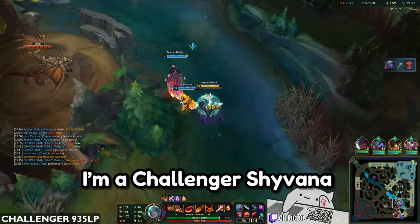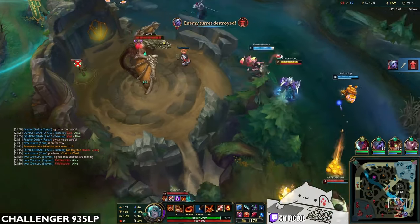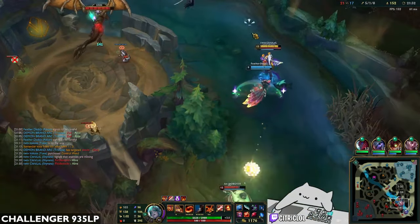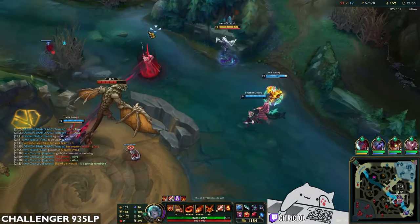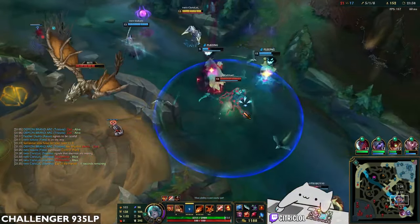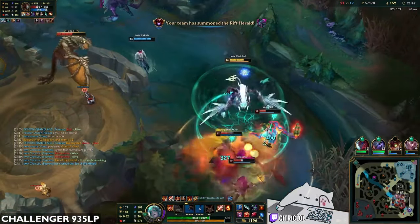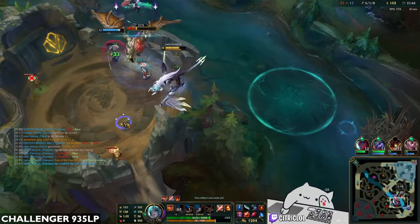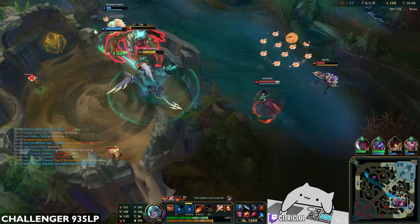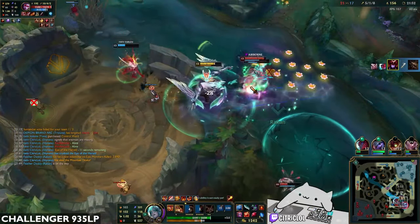Yo, Citric here. I'm a Challenger Shyvana main here to show you how I play the champion. Commonly, Shyvana players only either go AD or AP, but I like to push her flexibility to fill the gaps of the team comp. In this video, we'll be covering both AD and AP and a newer AP Bruiser playstyle. Although this champion does have glaring weaknesses and may feel a little outdated at times, she's been proven to be a strong carry champion with how much damage she has. I've divided the video into different sections, so feel free to jump around.